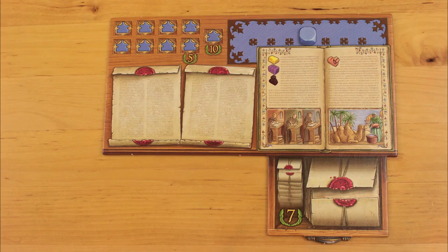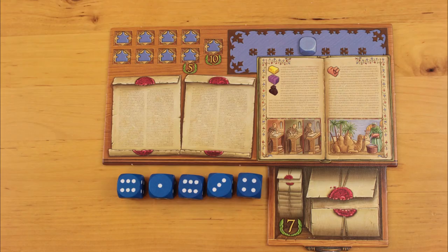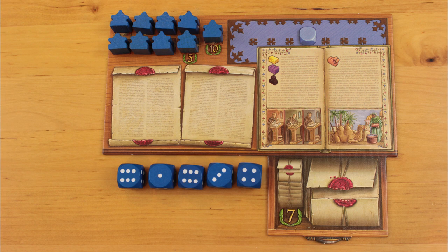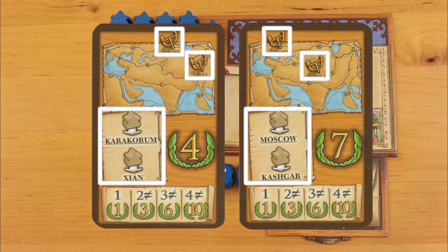Everyone starts the game with five dice and a little meeple up in Venezia. You have some unconstructed trading posts and a contract to complete. You also have two goal cards that may remind you of Ticket to Ride — build a trading post in the two cities depicted on the card to establish a trade route and earn extra points. You also start off with a couple of camels and some walking around money.